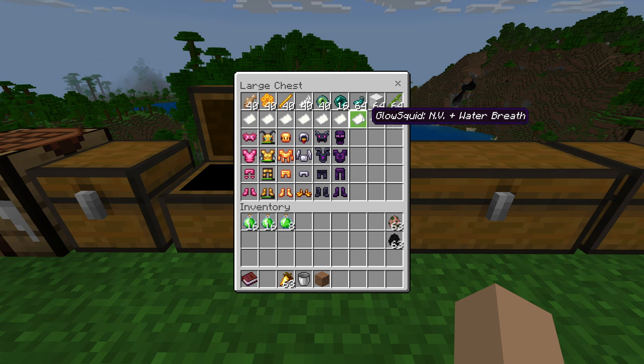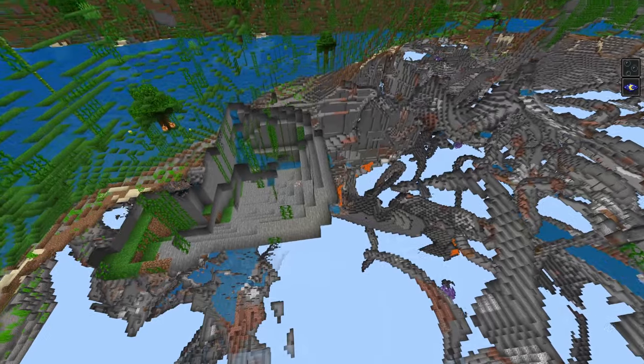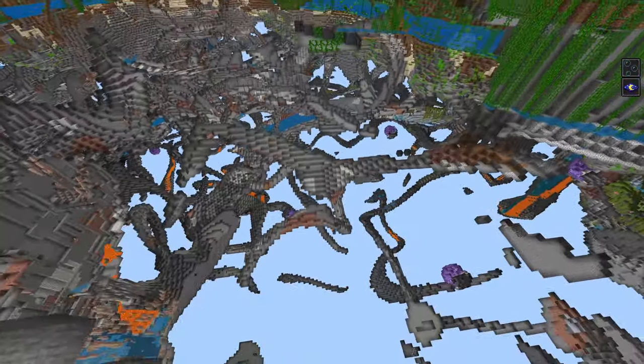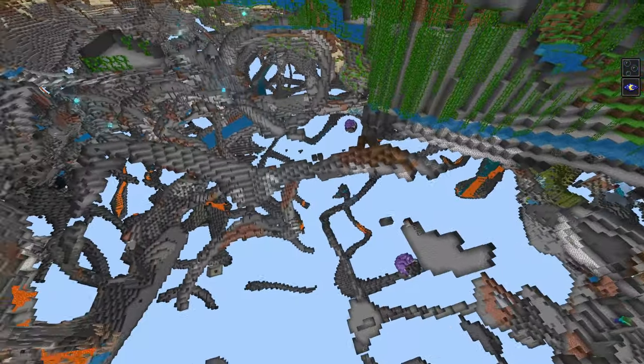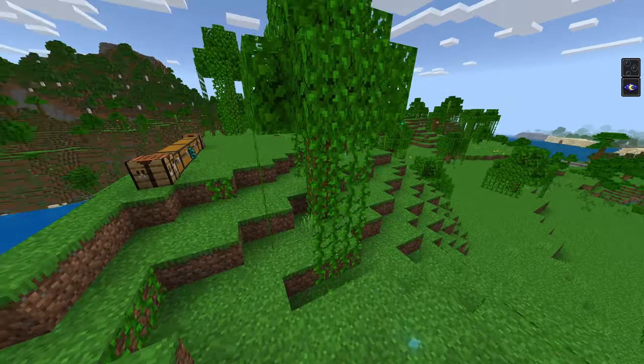Next on our list is glow squid, which will give us night vision and water breathing. We already know how the water breathing works, so let's take a look at the night vision effect. We do have the night vision effect — so a way to have night vision all the time is to use glow squid armor. Definitely would be pretty cool for caving and other things you may be doing in the dark. I like this a lot — this one would definitely be worth having.